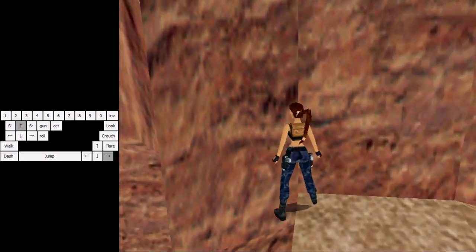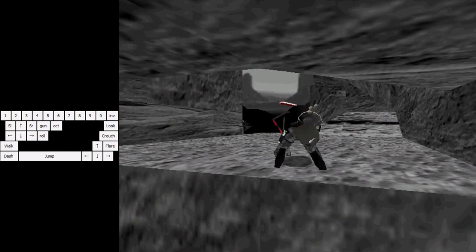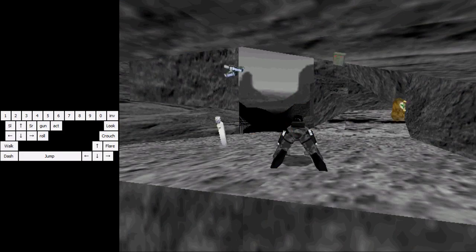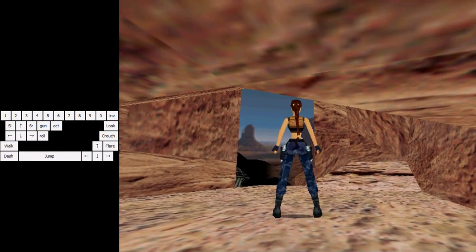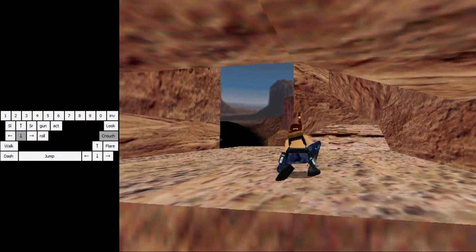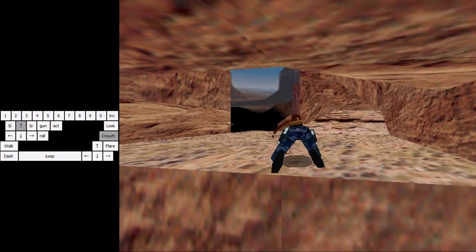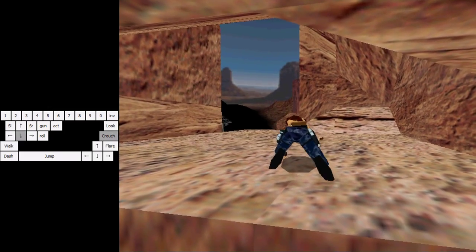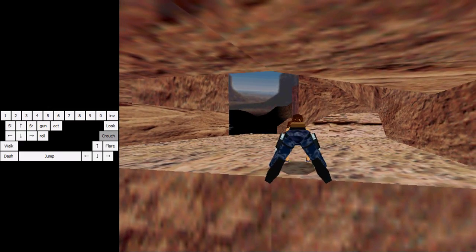You climb up and do a perpetual flare cancel here. One important thing: you should have one flare remaining if you followed along. One thing you need to know is that you need to be sure you are able to rise up when you do a perpetual flare cancel and you are crouching under a platform — when you are crouching in a small space.